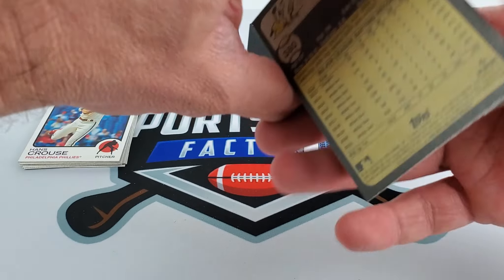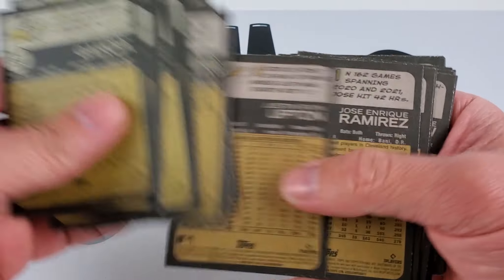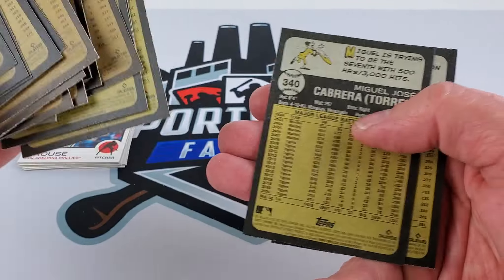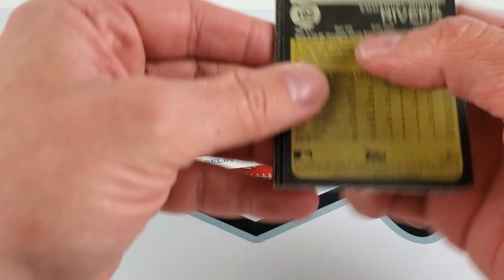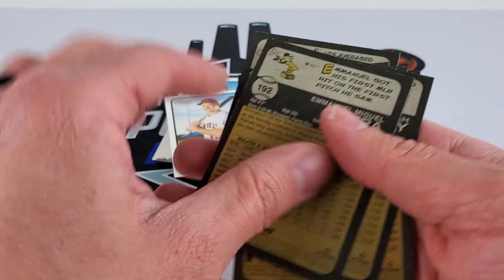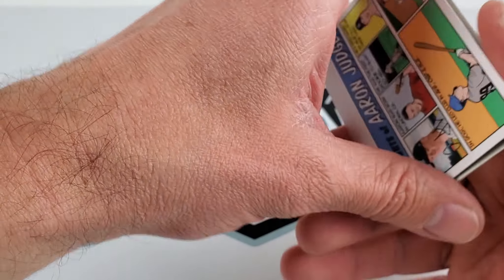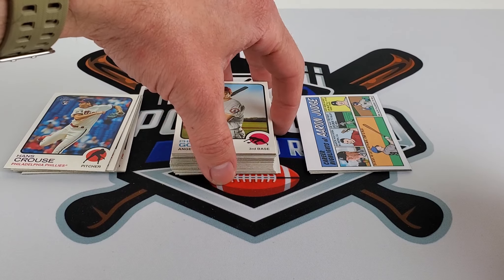I'm sure there's probably a high number somewhere mixed in here. We can see if we can find one of those 401-plus cards. Doesn't look like there was anything in there. Let's see if one of these rookies are a high number — nothing interesting. Alright, you're not guaranteed any high numbers out of a hanger box. That's all I have for you today.